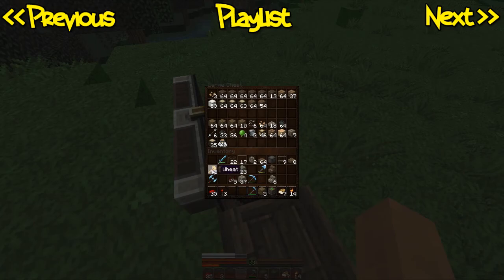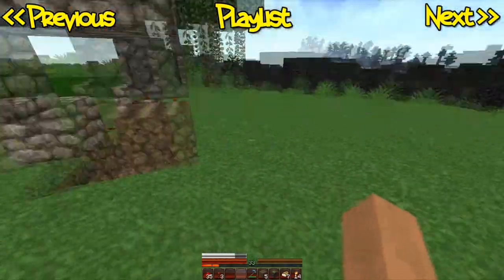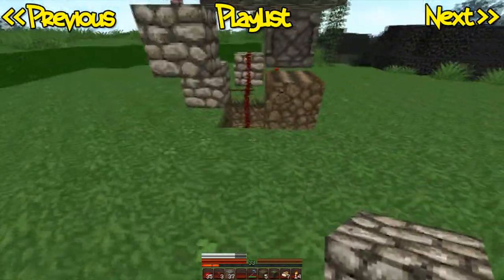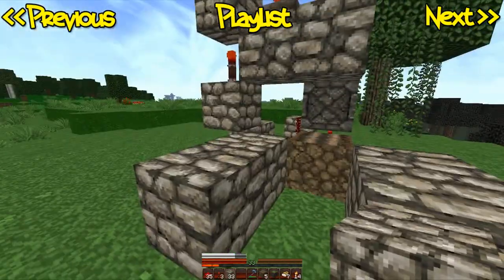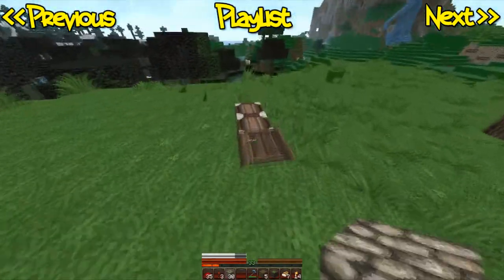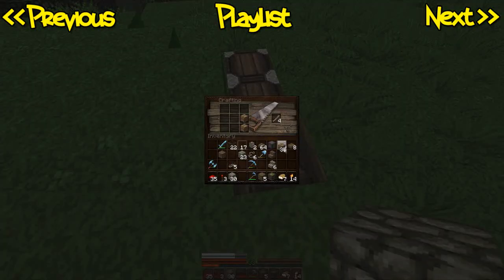I just need to add some dispensers and hook the dispensers up to it. Where's the cobblestone? Dispensers come out here and they sit there. I'll need to make some dispensers. What is it required again?